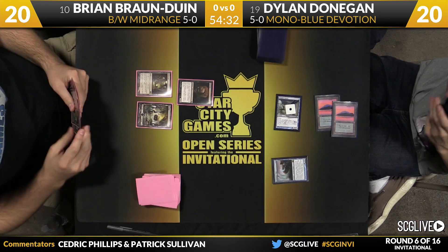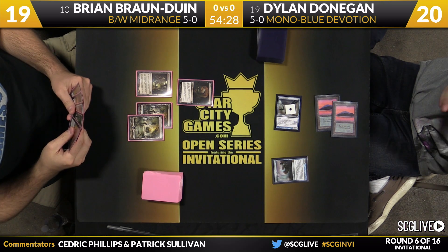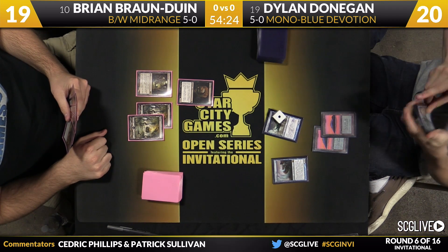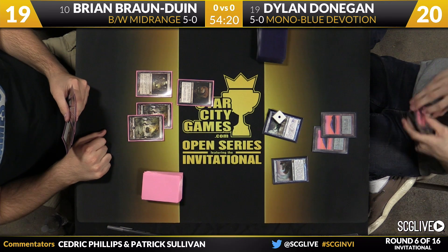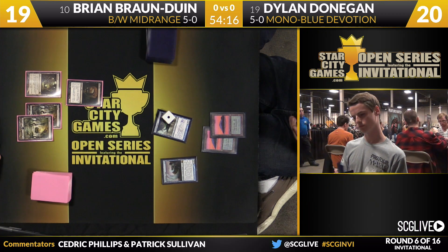Especially because Bryan also has a Mutavault already in play. It's time for a Tidebinder Mage — that will evolve the Cloudfin Raptor. An attack for one puts Braun to Win down to 19. Braun to Win does have his third land for the Pack Rat, so it looks like we are headed down this avenue.